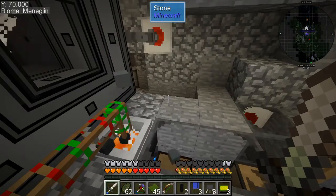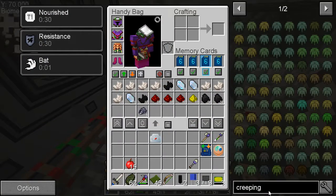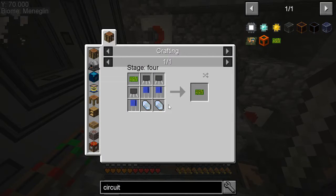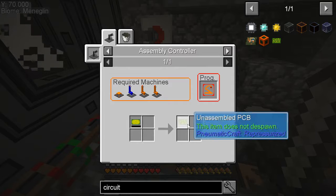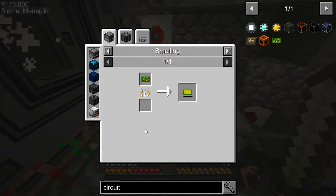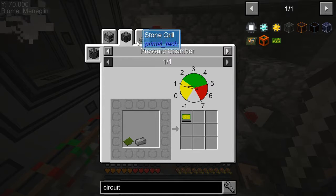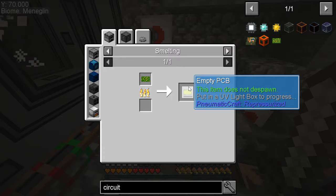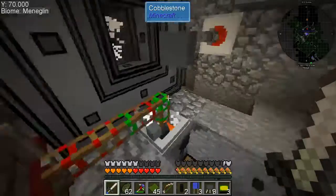Now, what do we need to do? I think the circuit board assembler was what we're working on. Printed circuit board — unassembled PCB. We made that. I wonder — can I put this in sunlight or something? It went on about how it doesn't despawn, but of course I don't even know what time of day it is.